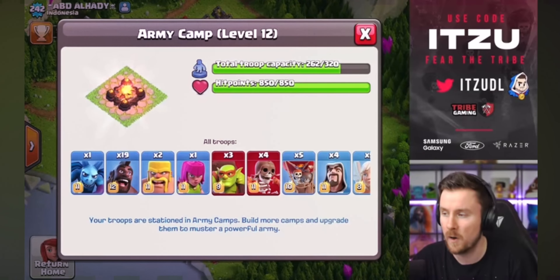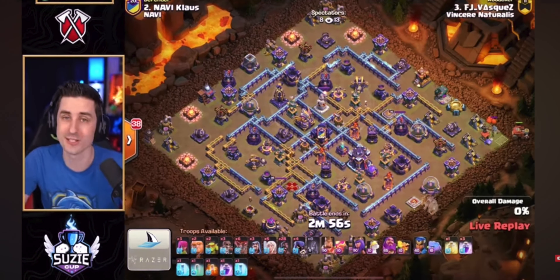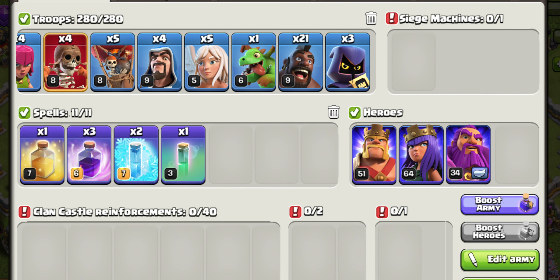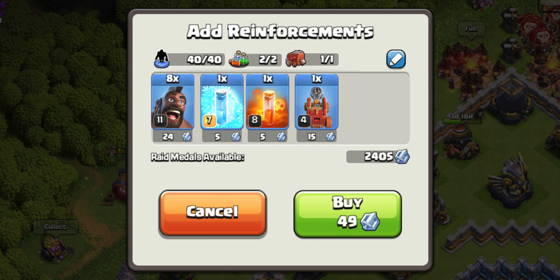The number one hog rider attack strategy at Town Hall 12 is the queen charge mass hog rider attack, which we will be covering in this guide. In my opinion, it is the most broken hog rider attack strategy, and even professional esports players have relied on it. We're looking at queen charge twin hog with 28 hog riders — the queen charge hogs might just be coming back.